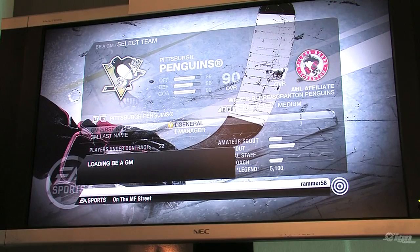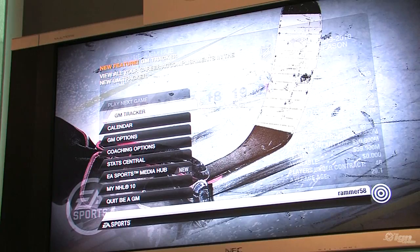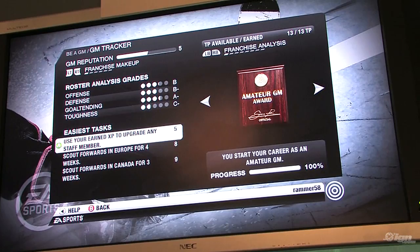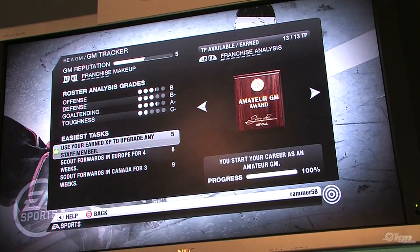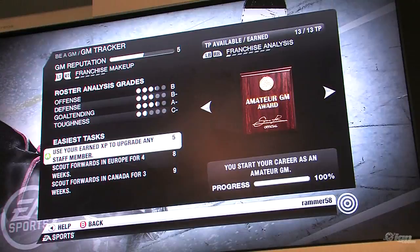The first thing you're going to see in our new Be a GM mode is the GM Tracker. If you've played Be a Pro, you know the performance tracker tracked everything you did as a hockey player — it had that RPG feel. Same thing here: you complete tasks, do well, and you'll be rewarded. You're trying to become a legend GM, and you'll get plaques and awards as you move up the ladder.